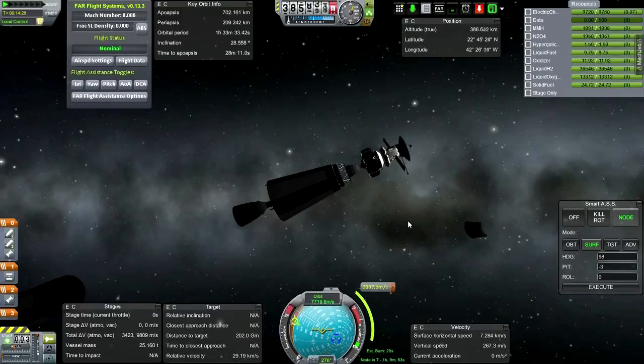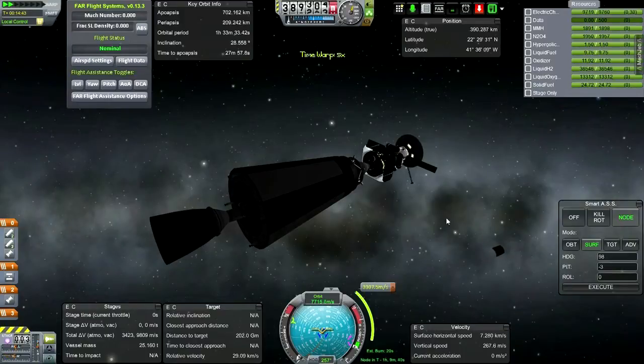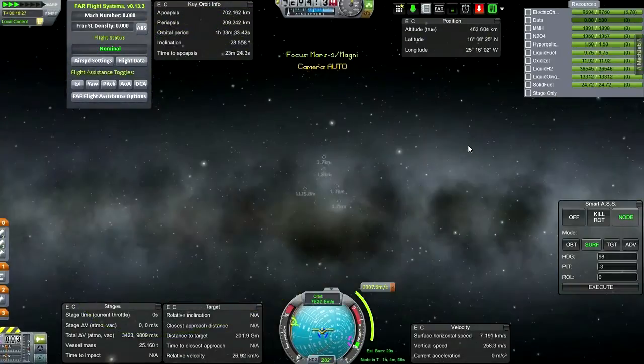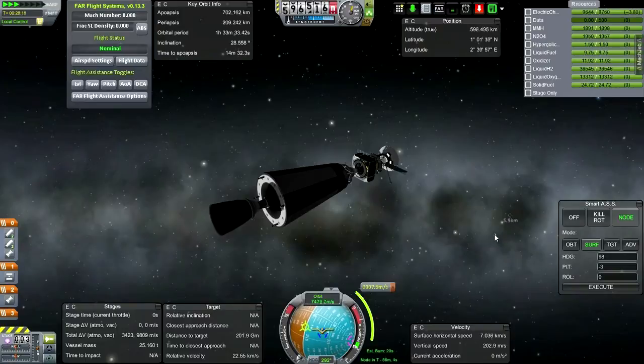If Earth was in a different position relative to its orbit, it would be different for the inclination adjustment — possibly less. There are better and worse transfer points with Mars. Global Joint Reinforcement has done its thing and fuel flow is very stable. Let's activate and burn. It's a longer burn than I thought — 12 minutes. Wow.